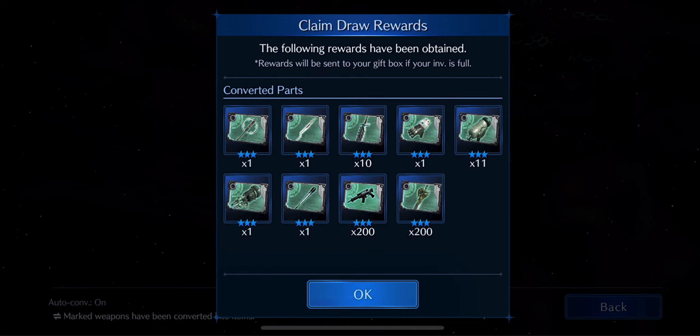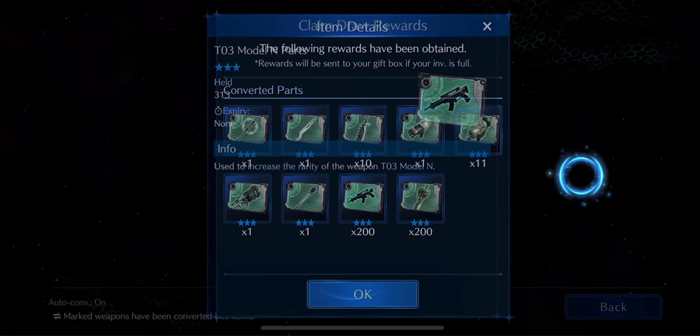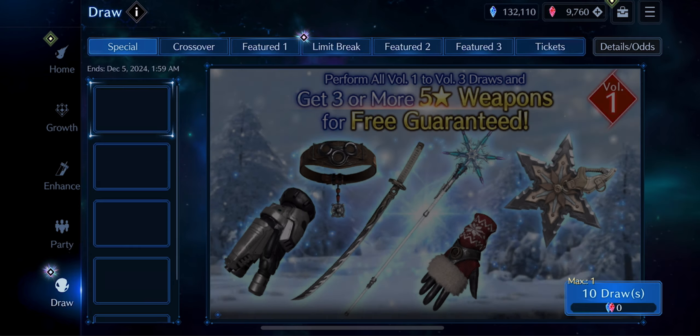Catlass and T0. Catlass gives physical defense down. T0 is from Vincent — it's really good for attack and physical attack potency, really good as a sub-weapon.